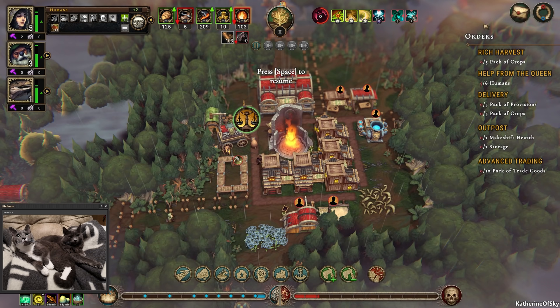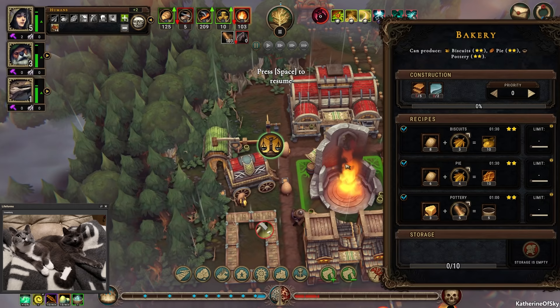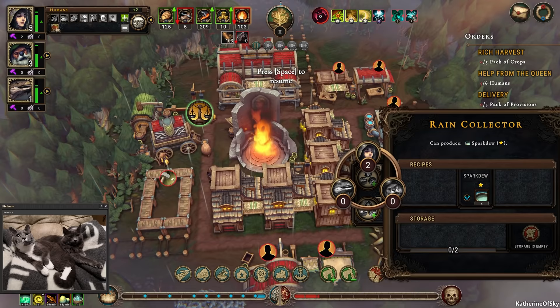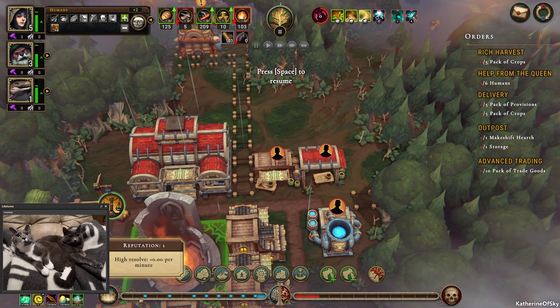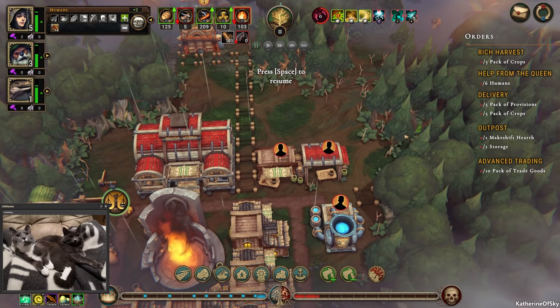We have our spark dew — charged rainwater, extremely useful and dangerous at the same time. I wonder if we can trade that. I think it's beavers who work there, so we need a beaver possibly. We have our makeshift post and I think that's something we want to prioritize so we get those extra points, because every time we get an extra mark on the reputation scale — only at the blue marks, not at every reputation point — we get an extra card. So we can get those packs of crops made.